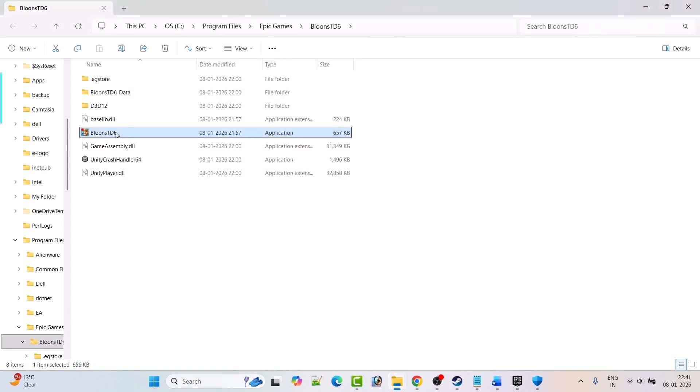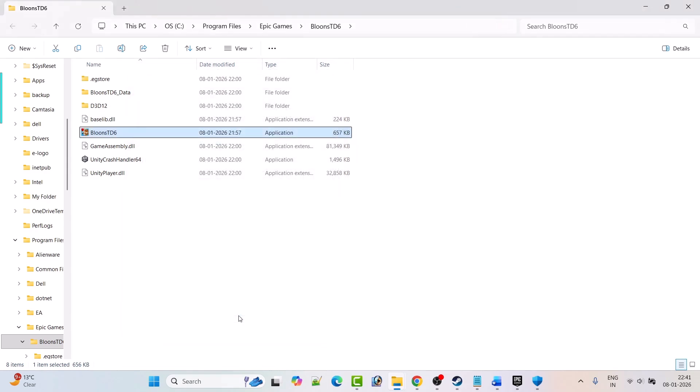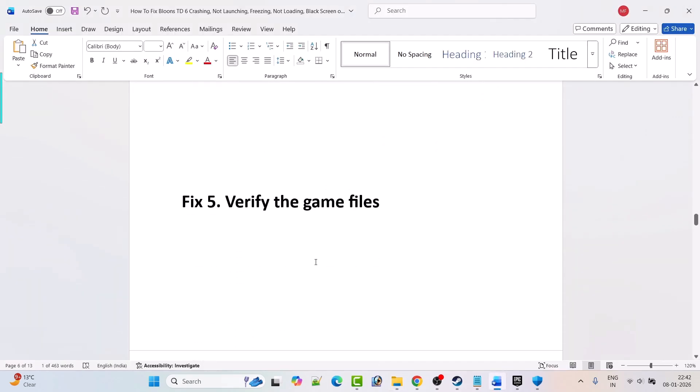If it's still not working, go back to Properties, Compatibility tab, and check Run This Program in Compatibility Mode. From the drop-down select Windows 8, hit Apply and OK, launch the game and check. If still not working, try selecting Windows 7 from the drop-down, apply and check. You can also try enabling Disable Full Screen Optimization. If none work, untick all three boxes, hit Apply and OK, and follow the other fixes in this video.